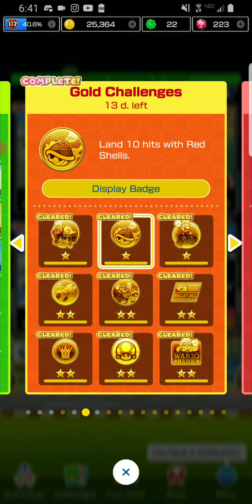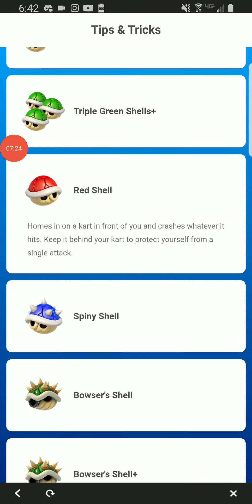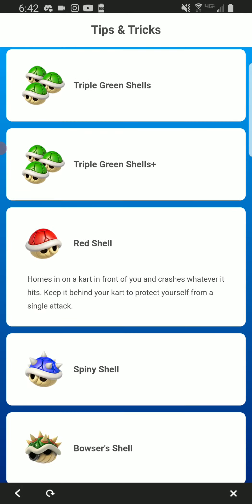Next challenge is landing 10 hits of retros. For this challenge, you need to use retros. Basically, fold forward if they don't have anything behind them, or fold back because retros act like retros if you fold them backwards. Yeah, very simple.